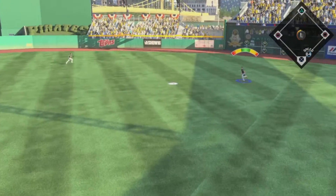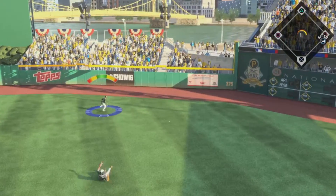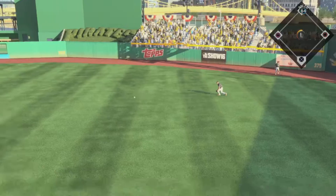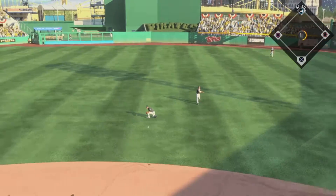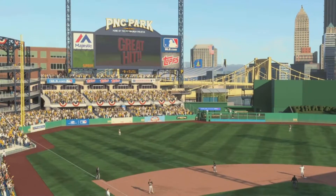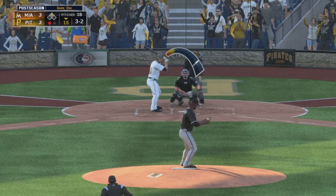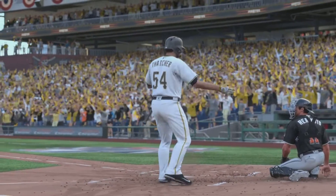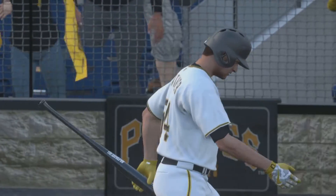In the air to right center. On the move is Stanton. Oh, and he botches it! Around first, on his way to second now, and he will make it into second base as the winning run is in scoring position with only one away. Possible game-winner at second base here. And he finally wins the battle as this is swung on and missed for the second out.